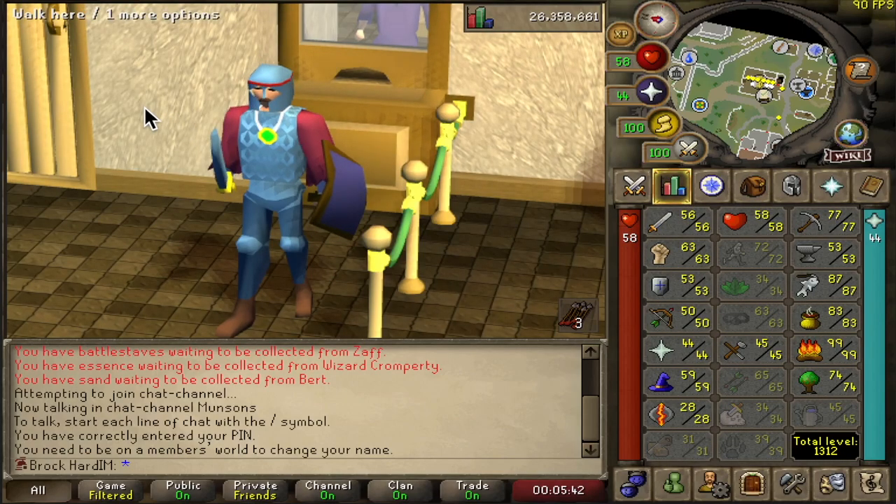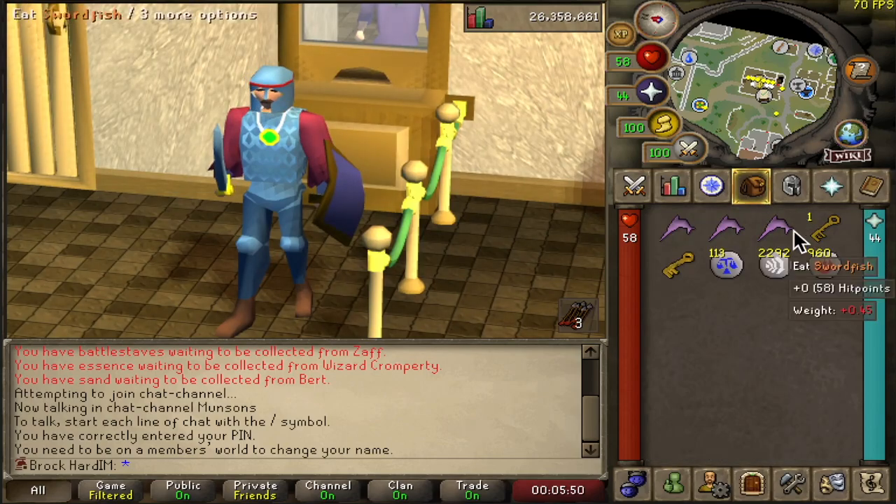Stat wise, as you can see we are currently just playing on the free-to-play worlds, just taking some time to get my melee stats up. We're currently training against the hill giants. I'm trying to rack up as many giant keys as we can get. They also drop a lot of good runes like natures and cosmics, so just while the grind is free I'm taking advantage of that to get those stat points and useful items as well.